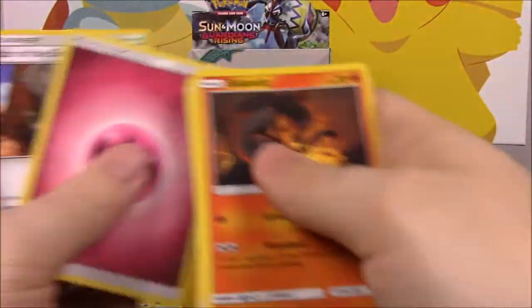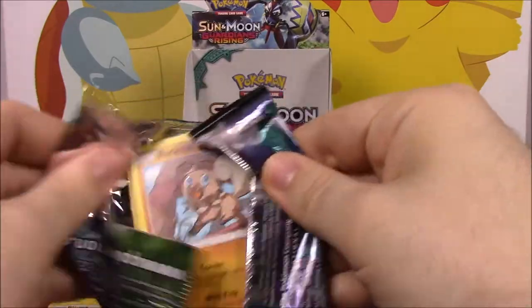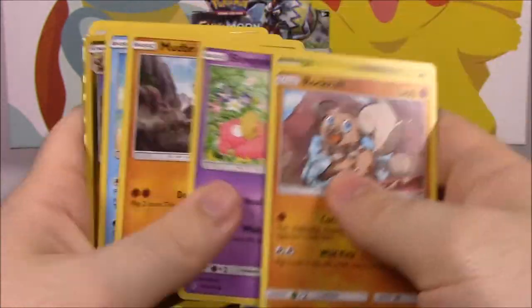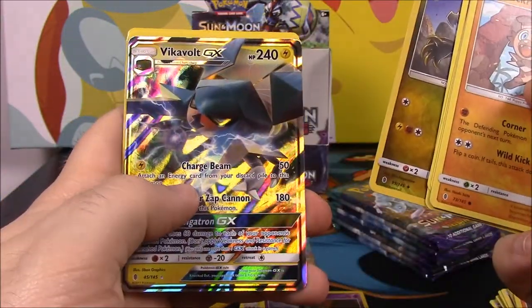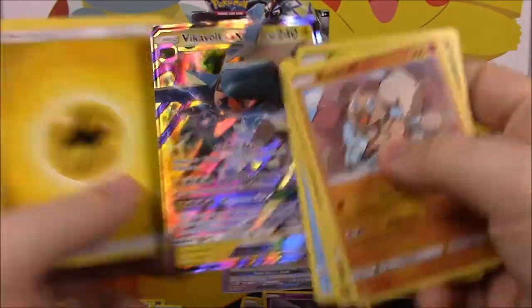We got a Nosepass and a Probopass — it's funny how they go together, kind of a cool set. There's the code. Looks like we got a GX out of this one — we got a Hitmonchan reverse holo and a Vikavolt GX. Once again I feel like I have this, but I probably don't.